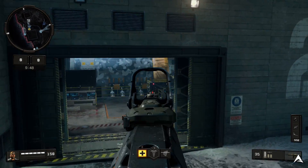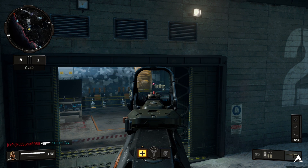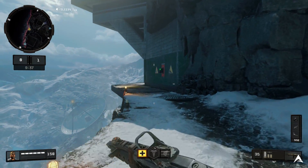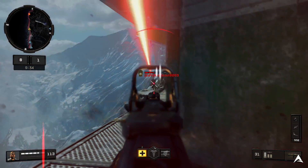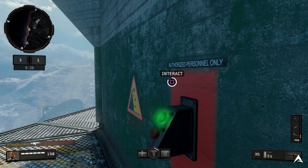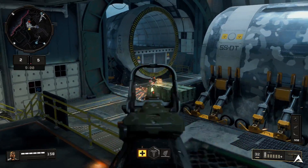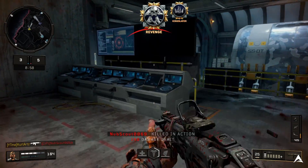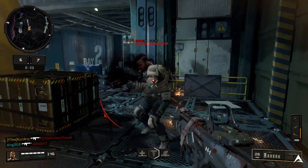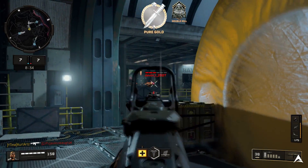We are going to be unlocking gold in this gameplay, and then in a separate video I'll be telling you guys about tier 2 gold if you haven't heard about that already. There's nothing special about this gameplay other than the fact that I am unlocking gold for the first time, and this gameplay is actually pretty old — by the time you're watching this, I am way far beyond having one weapon with gold. I have several weapons with gold, I've unlocked diamond camo, and we're almost close to getting dark matter camo.